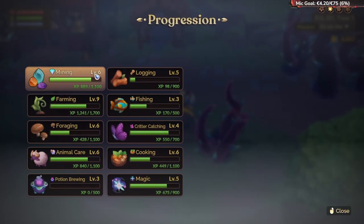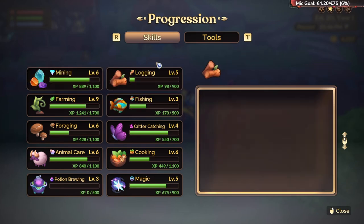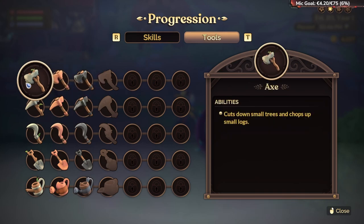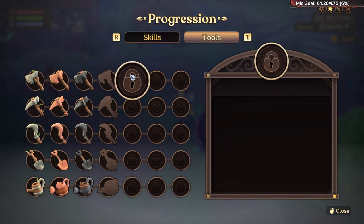You can use spells with different abilities. Yeah, you have darker areas — like here it's not dark anymore. You can see your progression: you can level your mining, farming, and stuff like that. You have tools here — you start with a normal axe, then you get a copper axe, then an iron axe, and so on.